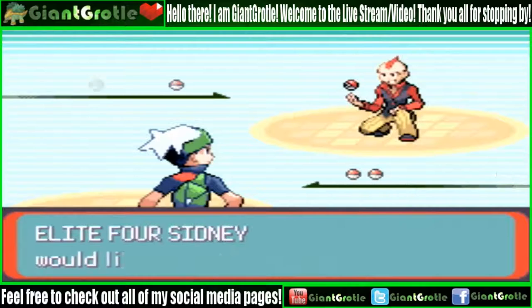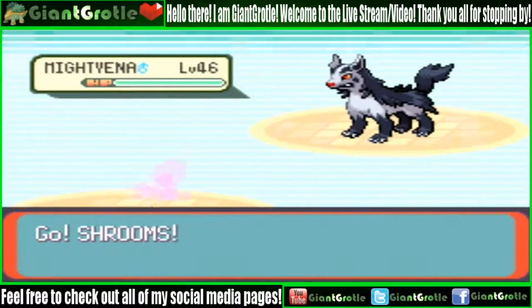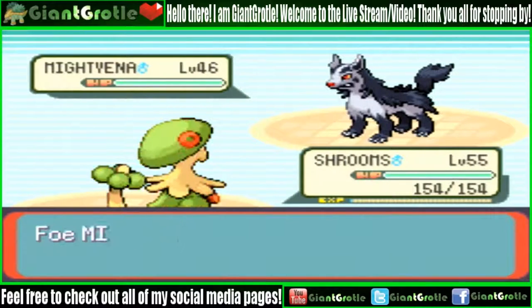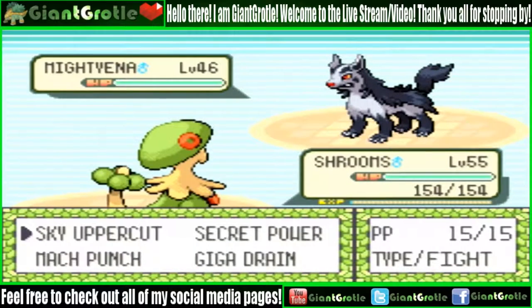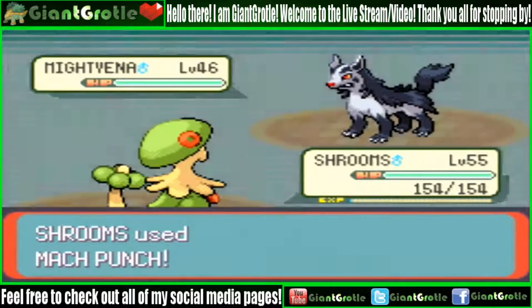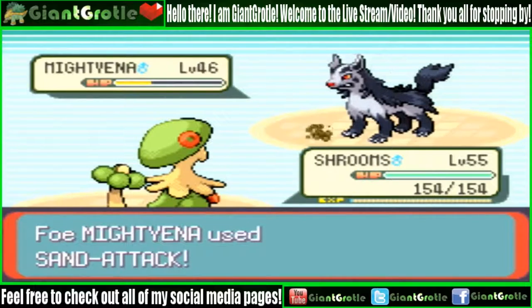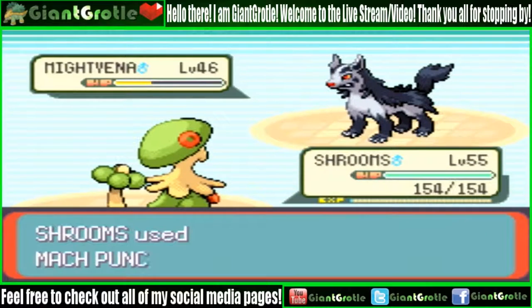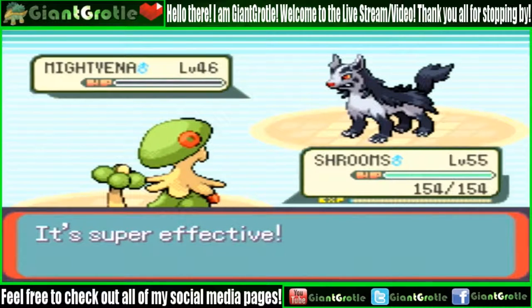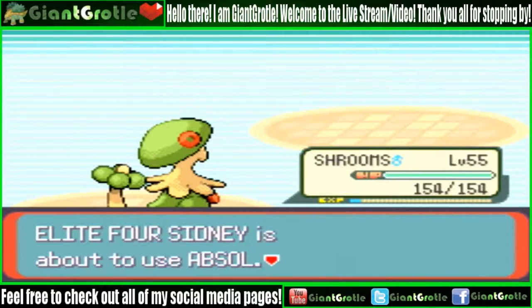I didn't do a practice run for this Elite Four so I'm basically winging it. I'm going to try a Mach Punch first on this Mightyena that's level 46. Sky Uppercut may have put the Mightyena into red health. Mach Punch still hits after the Sand Attack, which is great — we want to make sure moves hit. There goes the Mightyena, first Pokemon down.